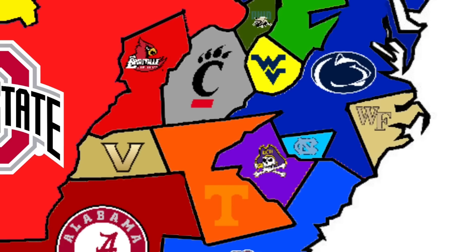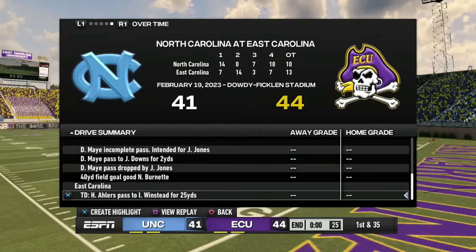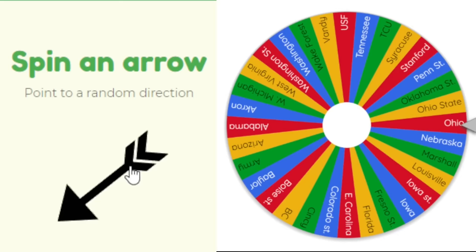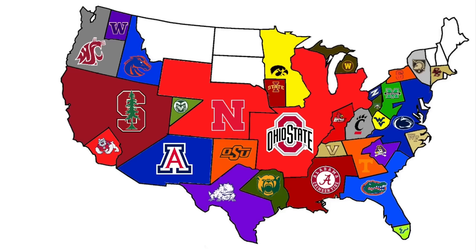North Carolina plays their first game heading southwest to face East Carolina. The game goes to overtime and East Carolina scores a touchdown after North Carolina settled for a field goal on the first drive. ECU picks up the dub and adds a tiny piece of land — North Carolina goes down.